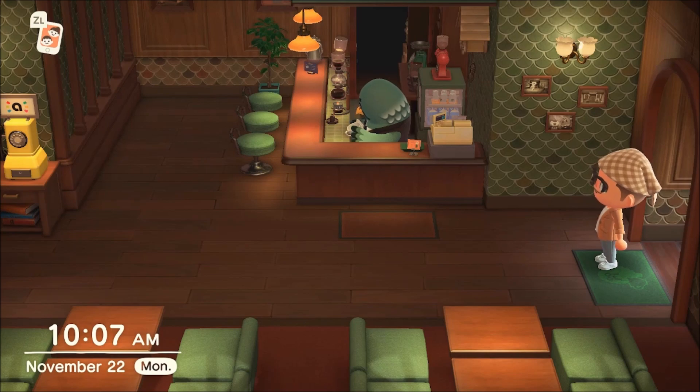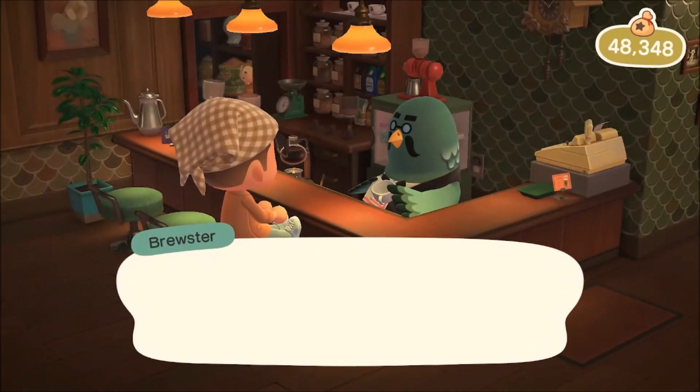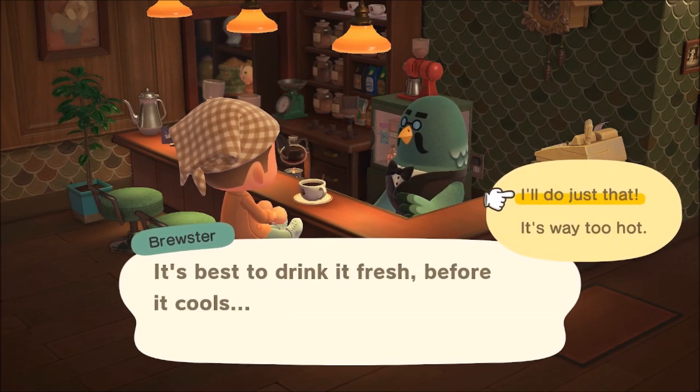To unlock to-go coffee, all you need to do is sit down with Brewster and order coffee from him three straight days in a row. He's going to ask for 200 bells for the first cup. If Brewster tells you it's best to drink it fresh before it cools, that means you have seen Brewster two days in a row and you need to go again tomorrow to unlock to-go coffee.